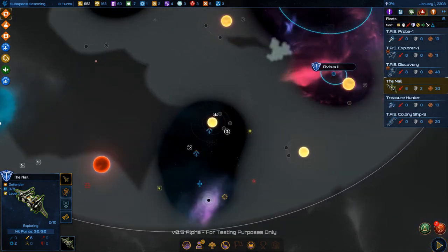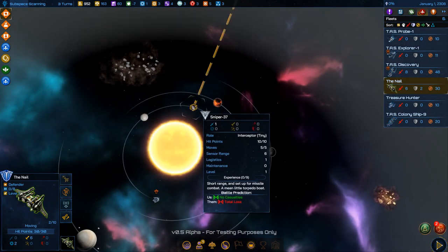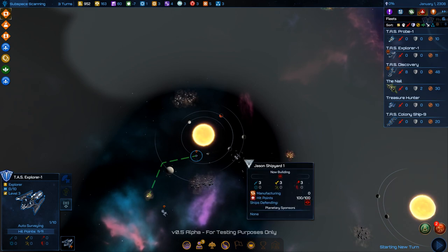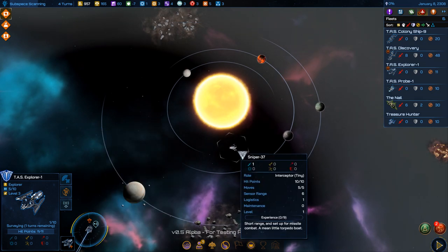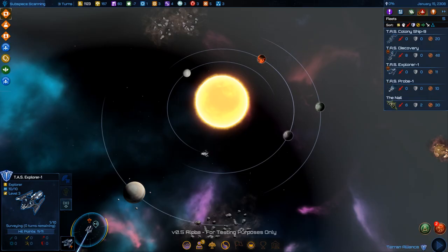Get down here and position. Okay — destroy this ship! I want it gone because it's a shipyard and it's going to churn out ships, and it's already attacking my explorer. We won — money, awesome!